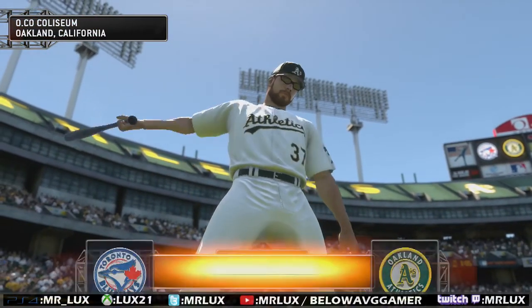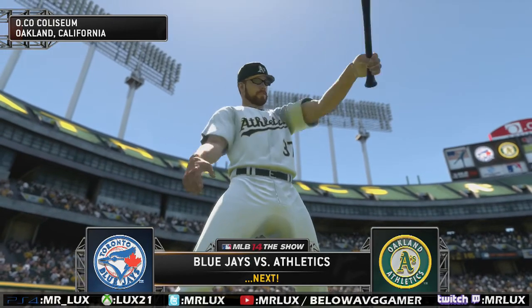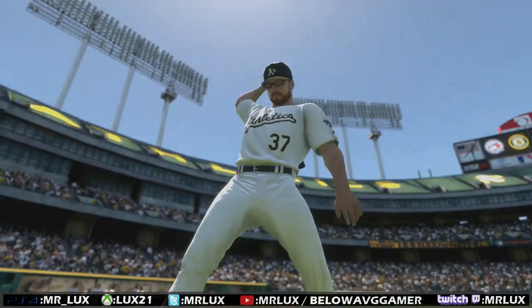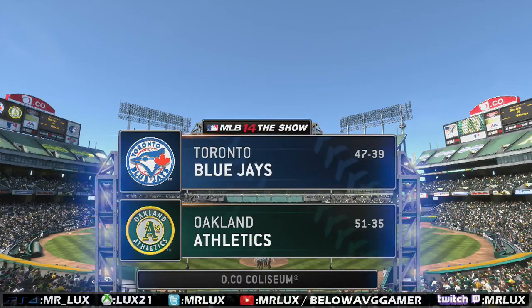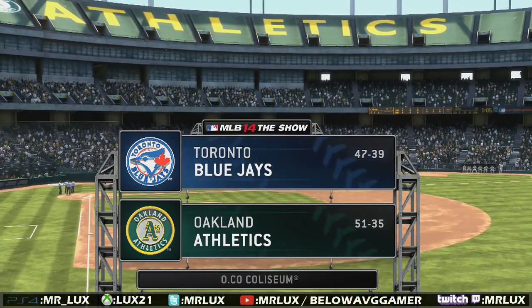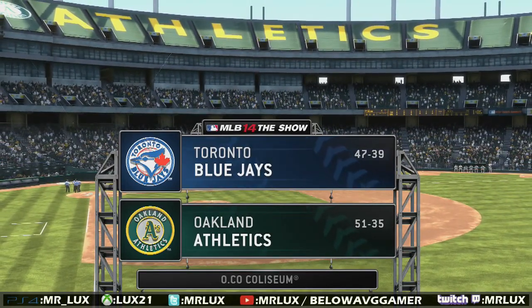What's going on everybody, Mr. Lux aka the Merry Gamer bringing you another player lock today from a player that's been requested by a lot of people — Edwin Encarnacion of the Toronto Blue Jays playing the Oakland A's out at O.co Coliseum. You can see the records there; this is played in Show Live mode.